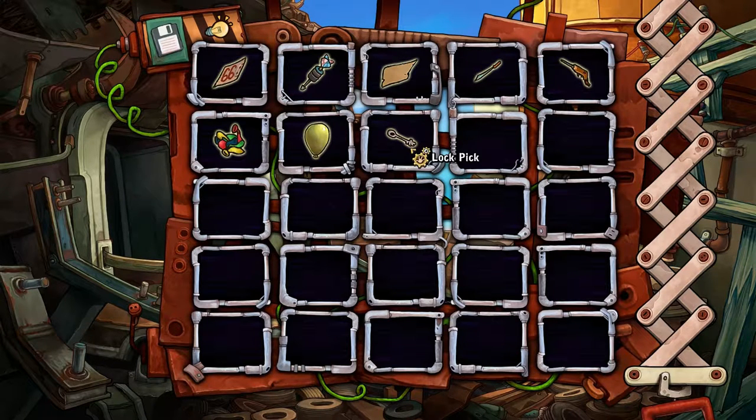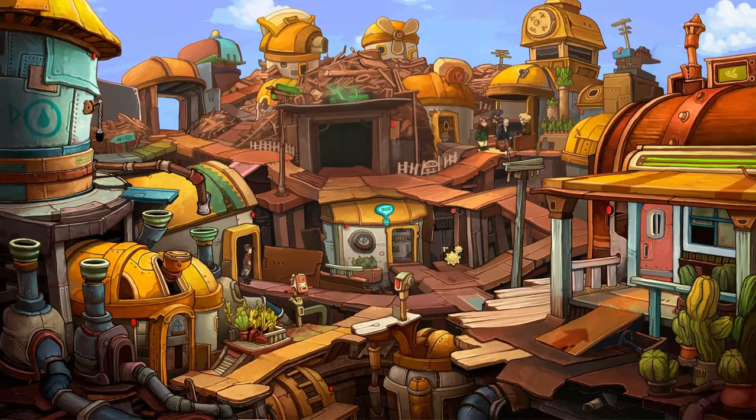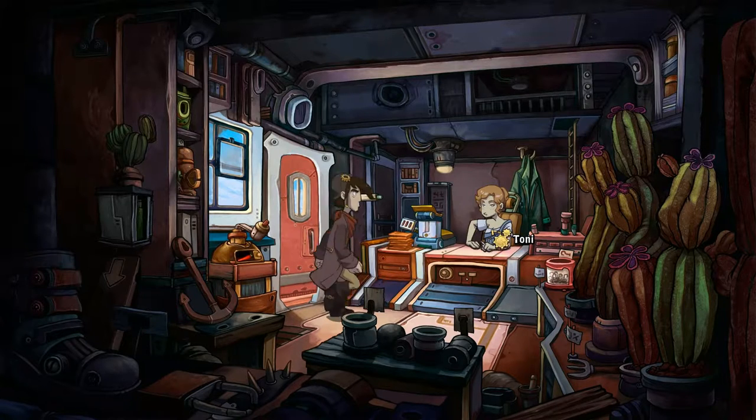Let's take inventory and see what we've got to work with. We've got the lockpick, which after all this time is absolutely useless for what I thought it was going to be used for. I have no idea what we do with this, or those, or any of this stuff.